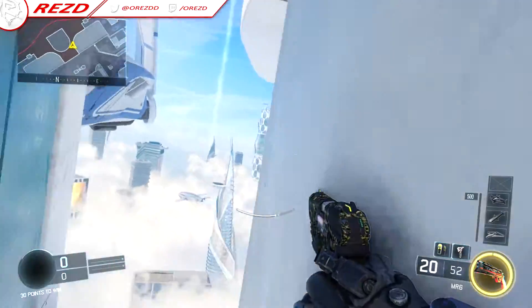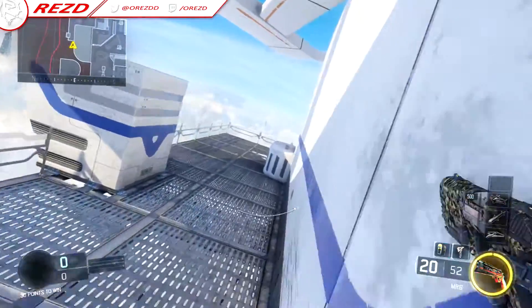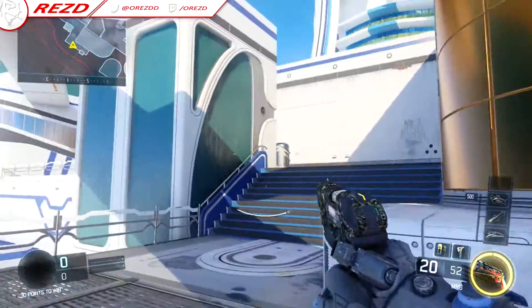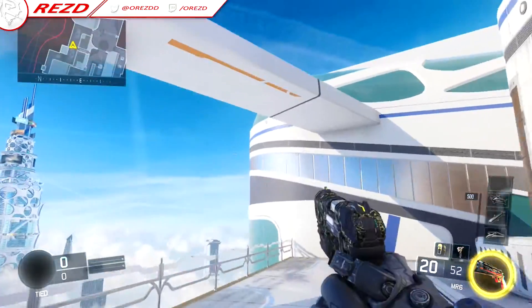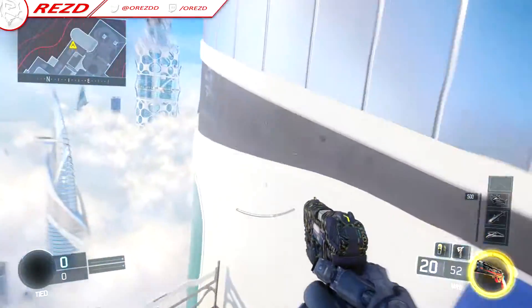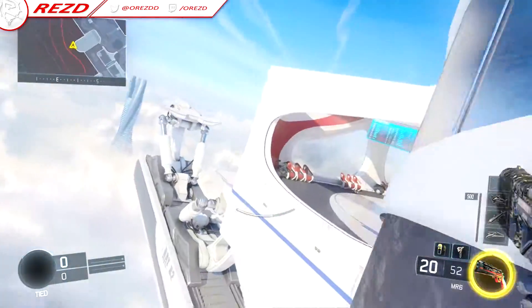Anyway guys, moving along now. This side is basically identical to the other side from what it looks like already — same wallruns and everything, same as the other side. You can most likely go around here. Let me just test it for you though. Yep, you can go around this side of the map as well.